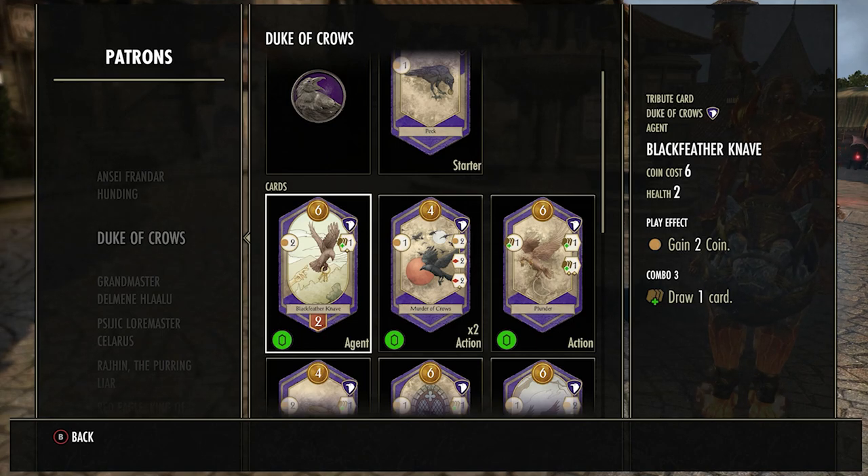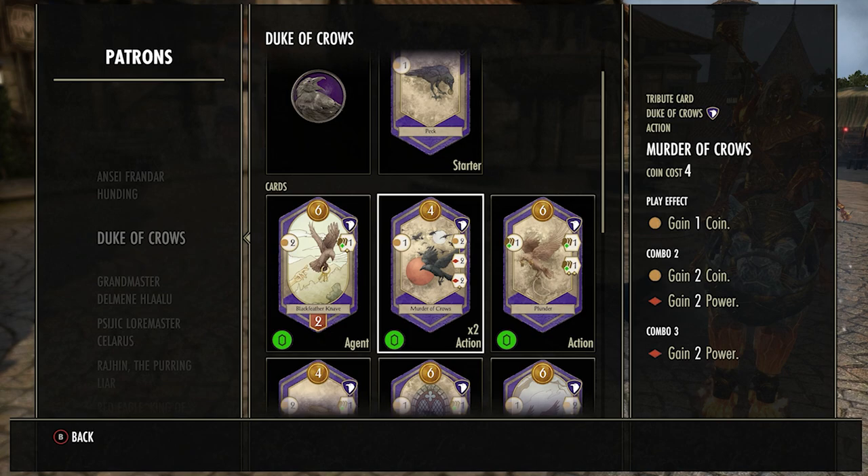The Black Feather Knave is a good card late game but not great early game because you have to combo three times to get your draw card. I would avoid buying this and try to bait the opponent into buying it in the early game, then give it more priority in the later game so I can draw more cards.